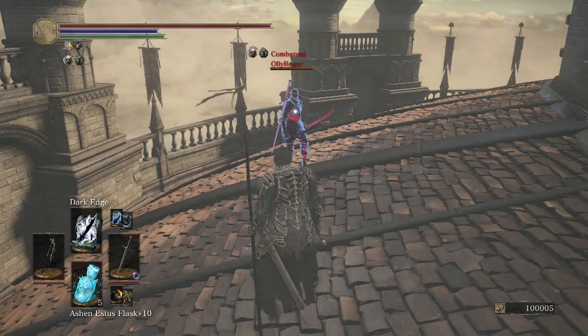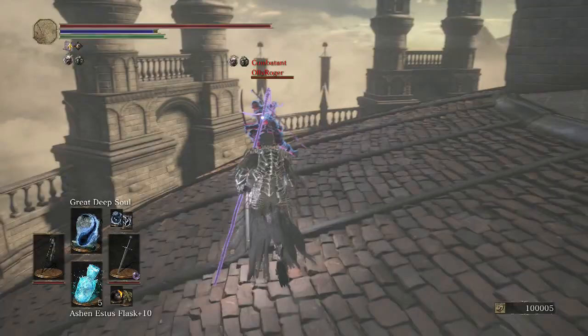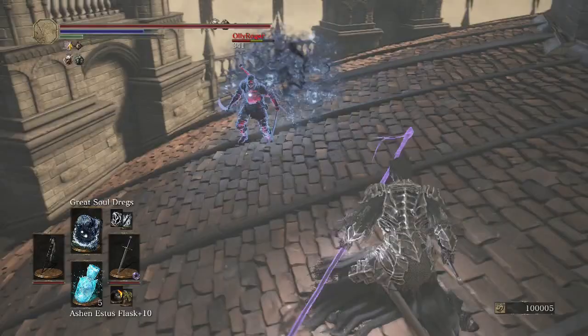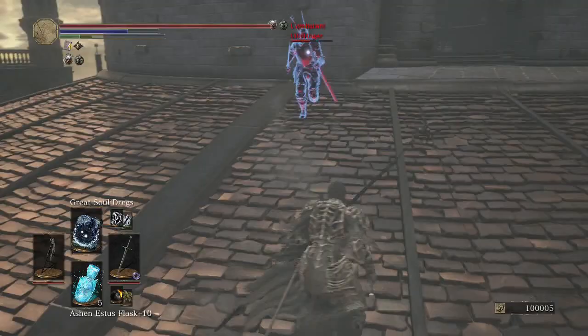Looks like our opponent has the Sellsword Twinblades. I'm going to buff up my Staff and then go for a Sword Strike, because he's going to be expecting a spell after I buff the Staff. Nailed him with the Great Deep Soul, missing with the Great Soul Dregs.